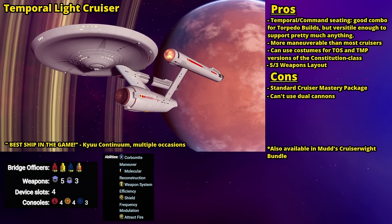The only real downside to the Temporal Light Cruiser is that it is a standard cruiser, meaning its mastery package is full of tanking stats and it cannot equip dual cannons.